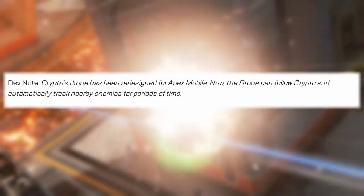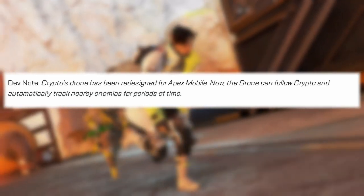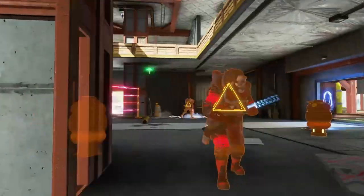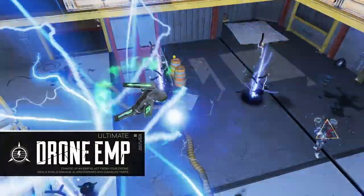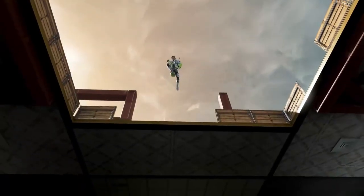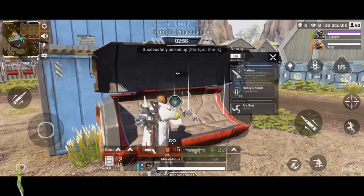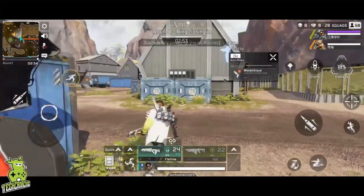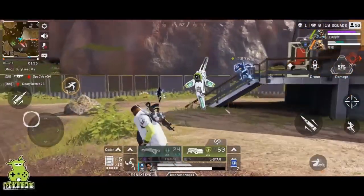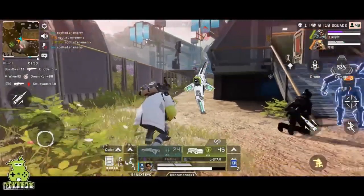Checking the patch notes on Apex Mobile, he sounds a lot different to PC and console. A dev said that crypto's drone has been redesigned for Apex Mobile — the drone can now follow crypto and automatically track nearby enemies for periods of time. That basically means instead of crypto standing still, he's going to whip out his drone and it's going to follow him on his shoulder. All of his abilities are still the same, like his ultimate, the EMP. His passive Neuralink states that enemies and traps, like Caustic barrels, will be detected by your surveillance drone within a 30 meter range.